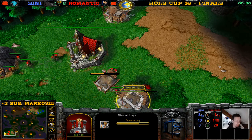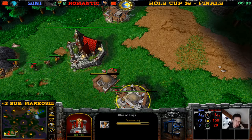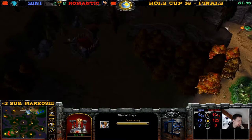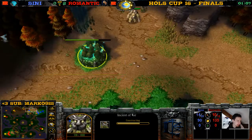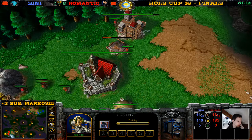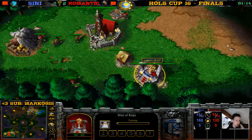Panda first could save Zini too — too bad, no Panda first this game. Romantic goes Pit Lord first? Oh, I didn't get a memo. Proxy barracks — StarCraft tactics! Right over here this proxy barracks — oh, that's a Demon Hunter though. Demon Hunter against an Archmage.